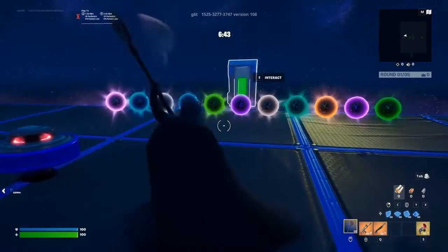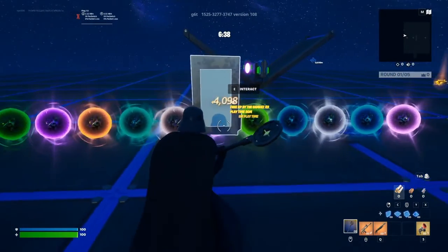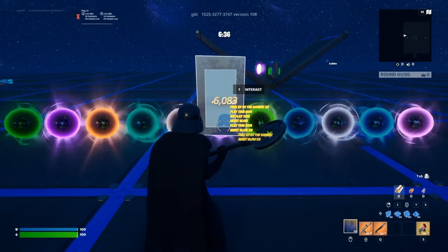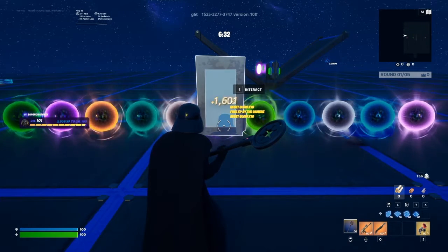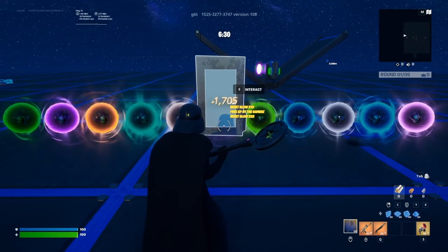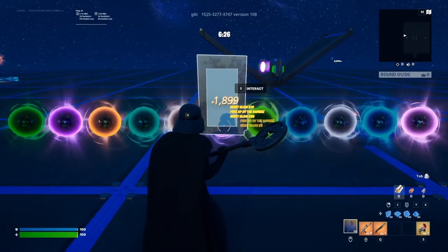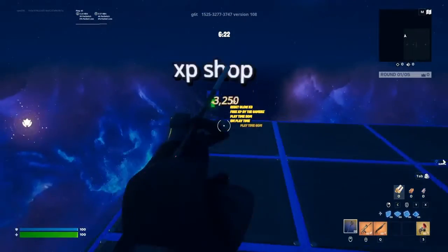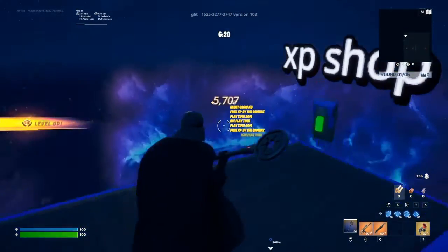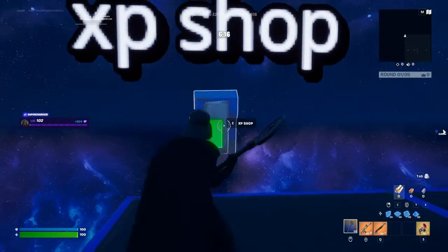You see these different color glows? If you go behind the button you will see interact. If you keep clicking it — as you can see it says 'Reset Glow.' That's how I get to level 100. Did you see that? I just leveled up!